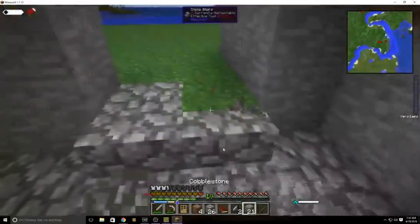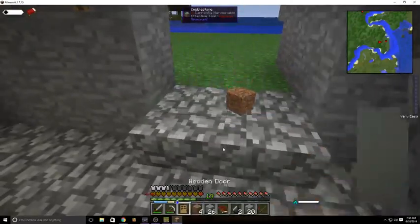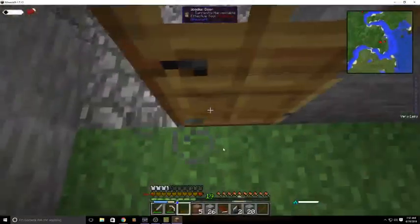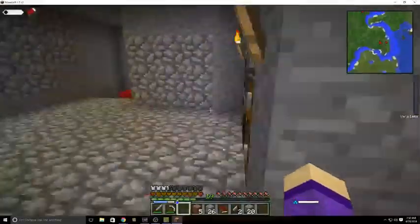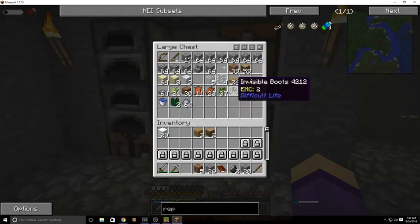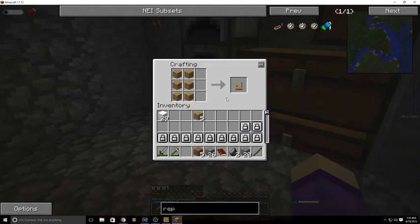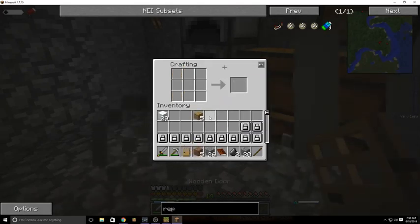We need to make another door — we only got one door, we need two doors. Uh-oh, we're going to do that quick-quick! Quick-quick! I'm going to need that with wood. We're going to do that quick-quick before we go to sleep.